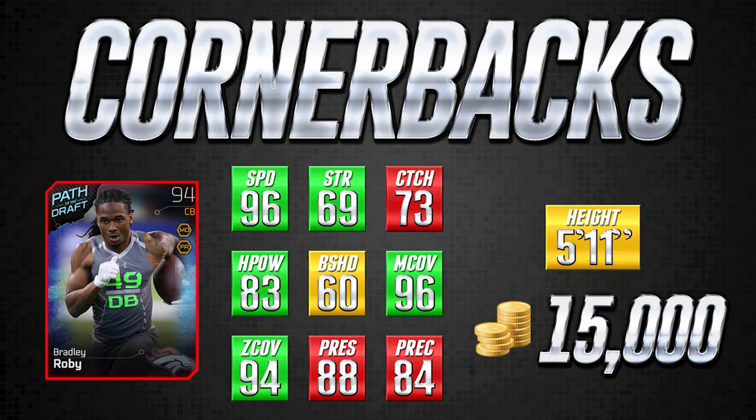Looking at the Bradley Roby card itself: 96 speed is very good. He has decent strength at 69, which is actually pretty high for a cornerback. Interestingly, this card has 83 hit power — an attribute you normally only find at safety or linebacker. Not many cornerbacks, even established NFL ones considered big hitters, have 83 hit power. That is exceptionally high. It also has very high man coverage and zone coverage, which are truly the number one and number two attributes you need.